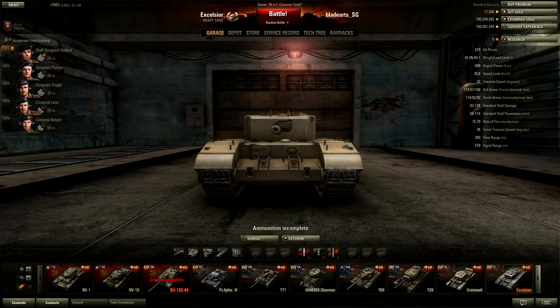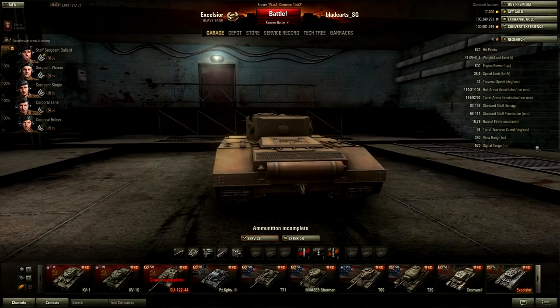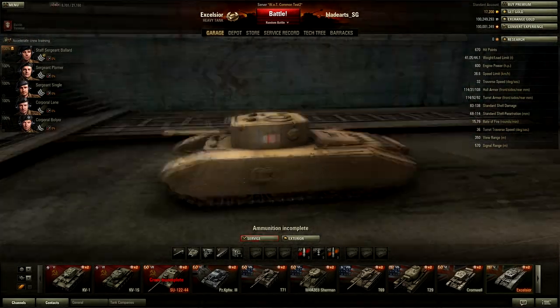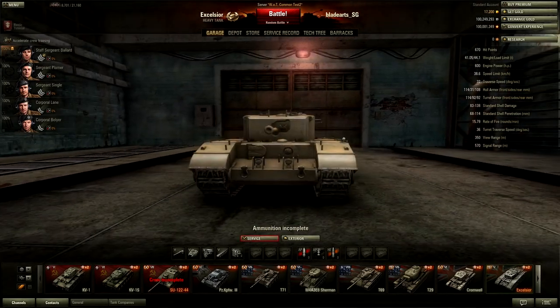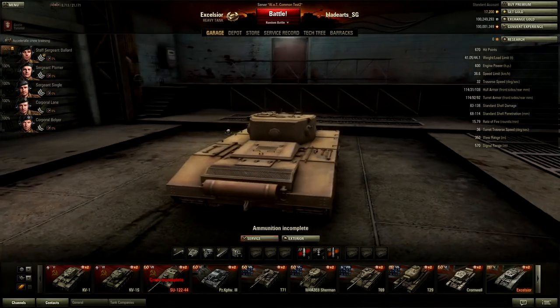Hull armor: 114 on the front, sides 31, back 108. Turret armor — it's got good turret armor on the sides, 92. Front 114, same as the front hull armor. Back 92.